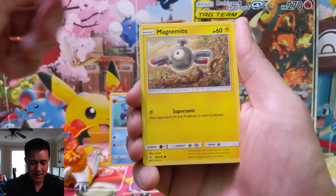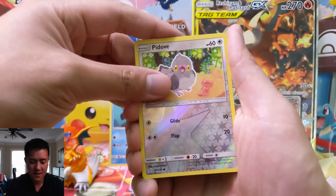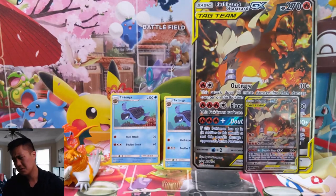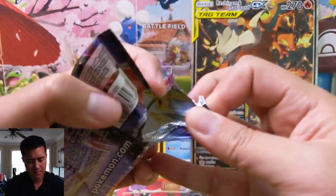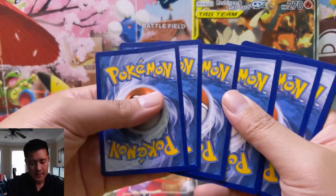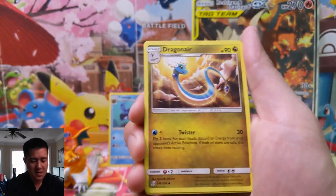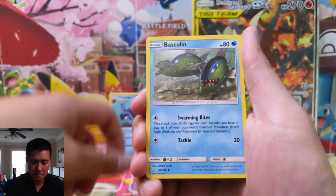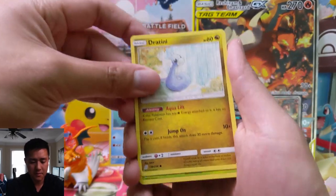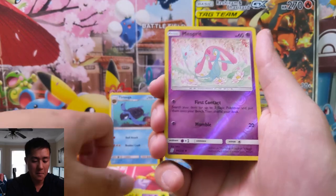We got a Magnemite — oh, this is interesting, he's chilling by the landfill — a Pidove, that's a very vanilla Pokemon if I've ever seen one. And then just a regular rare: Boom Burst, 20 damage to each — I do like that card, it's like the Tapu Koko flip or something like that. Last pack: we got a Dragonair, Basculin. Curious to see how this card does if it's used in the meta. Chatot, Foongus, Honedge, Sneasel, Magnemite, Spritzee.